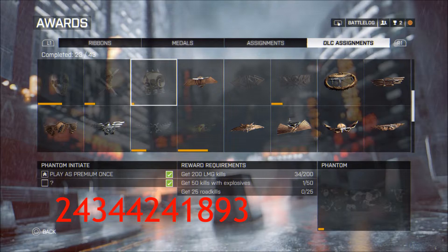You redeem it by going to the leaderboards on your battle log. Bottom left-hand corner you'll see the little Phantom logo — click that, wait for the blue messages to come down, put it in, press enter, and it'll say Phantom Phase 3 unlocked.